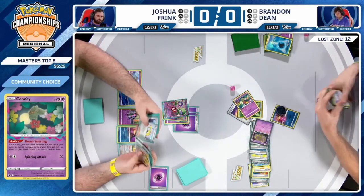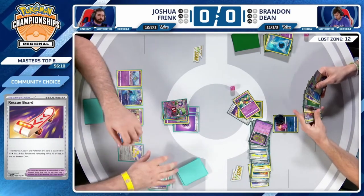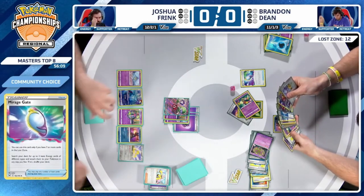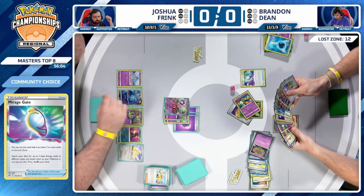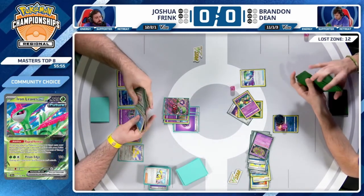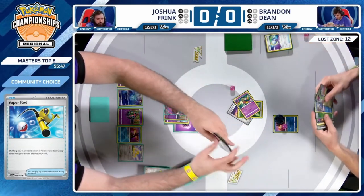Mirage Gate found off Flower Selecting — but it's just not that much going on for Brandon in this hand. Even with plenty of cards, looks like potentially eyeing the Iron Leaves play, but there's no energies in the deck other than Jet Energy. Mirage Gate is failing in this spot — where's the Super Rod when you need it? It's in the deck, one in the discard, and importantly only playing two Super Rod.